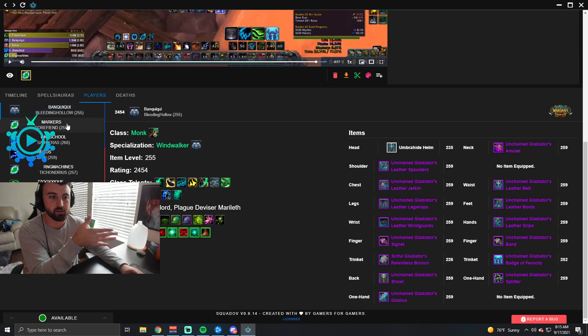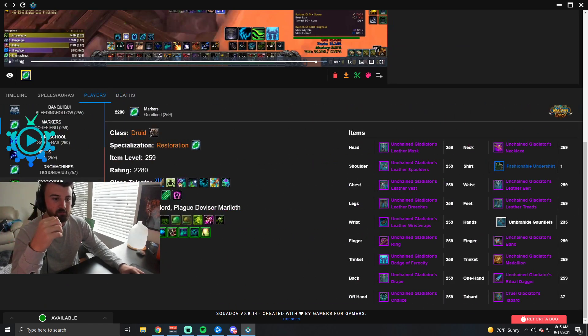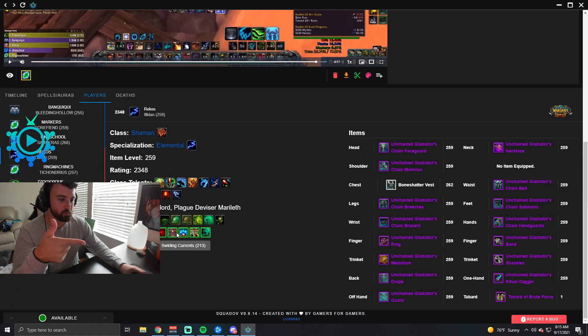So I could check out my partners — I was playing with Banwell and Numbing in these games. I can check out Banwell's soulbinds, his conduits — his 184 conduits. Oh my god, this guy doesn't do Korthia, clearly. You can see everything: gear, spec, whatever you want. You can even check out the other team too. This guy's got full 252 conduits — see, this guy plays the game.